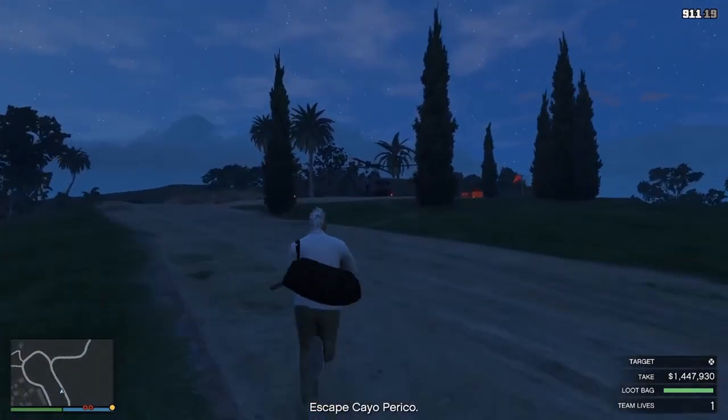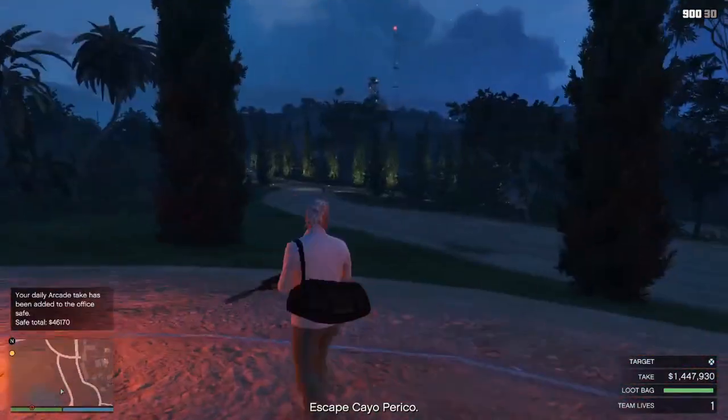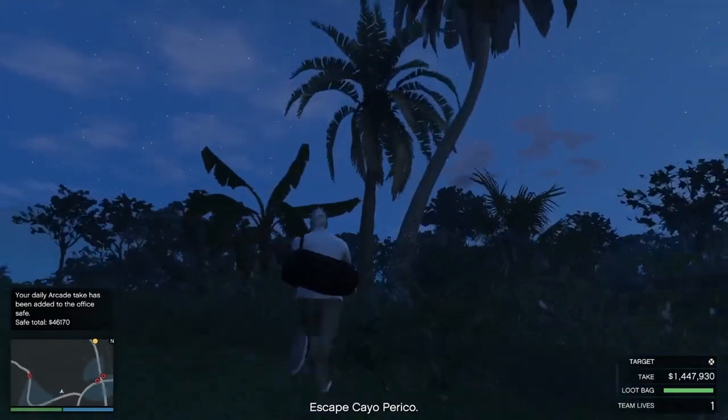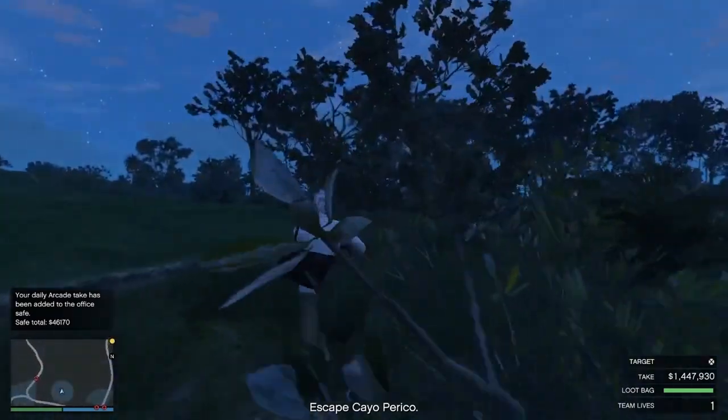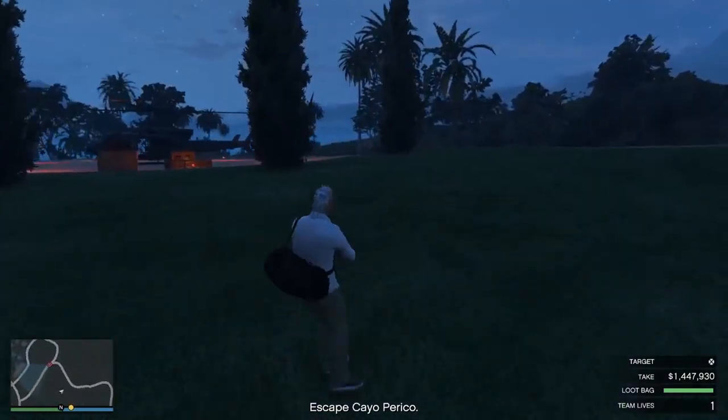This is me killing the second guard, and as I'm heading toward the helicopter, kind of out of nowhere this patrol bike comes and almost detects me. Here I am running as fast as I can to get out of that cone of vision so I can circle back to the helicopter.